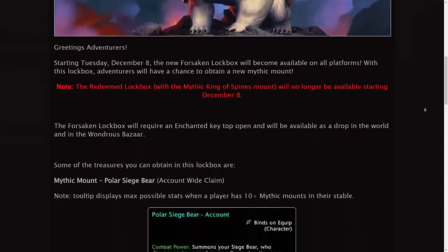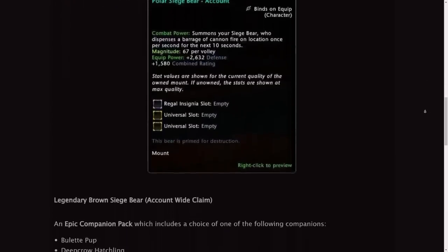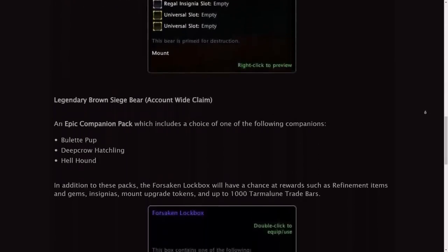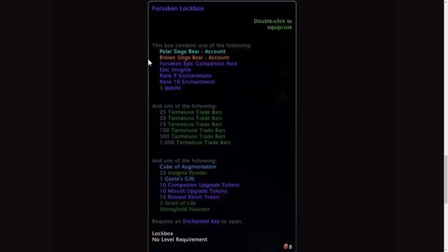The reason was because the rewards they could give you of those Terminal trade bars were massively increased. Just having a look at the lockbox itself, you could see you could obtain three separate rewards, one of them always being some trade bars, and on average you were getting 45 plus trade bars per box.